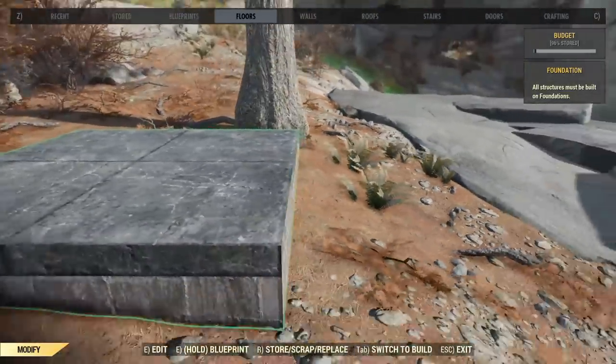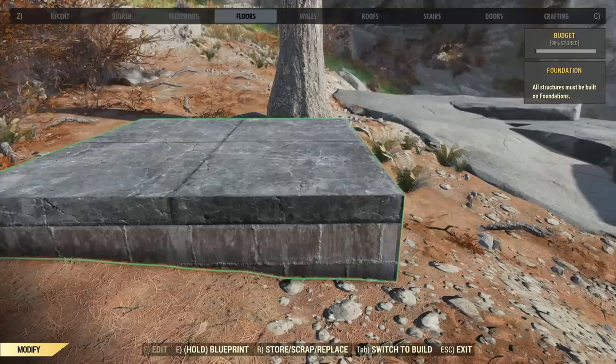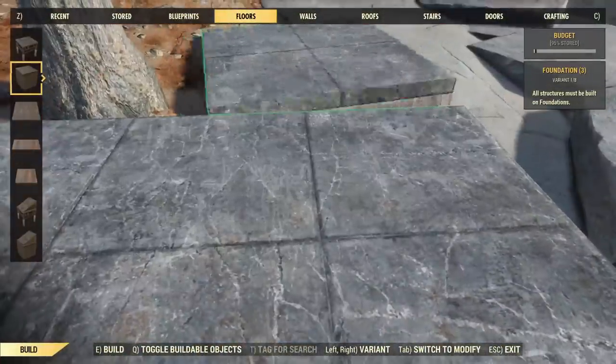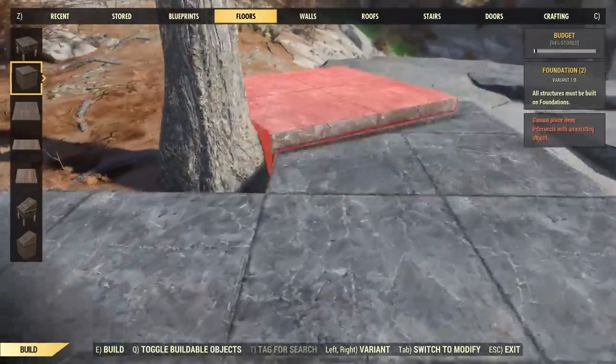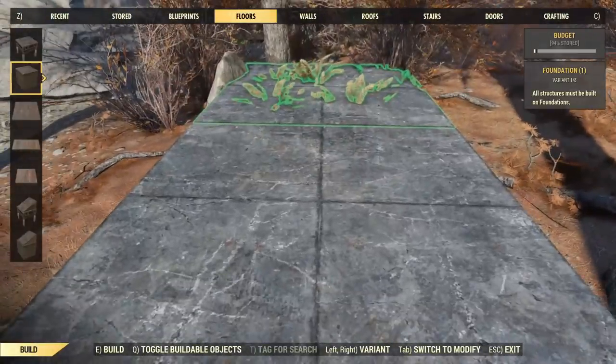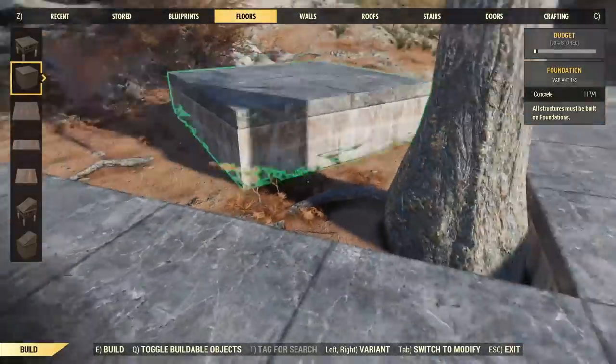We'll start off with the central feature of the build — it's the kind of garden area, and it's going to be focused on this tree here. I wanted to incorporate that inside the building of the house and build out from there. So we're going to build a little foundation around this with an open area in the middle.